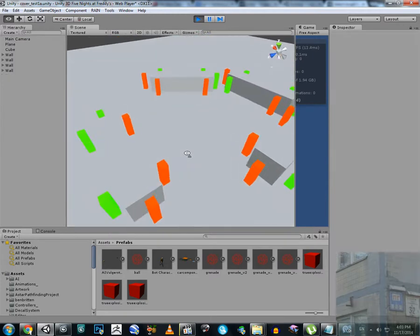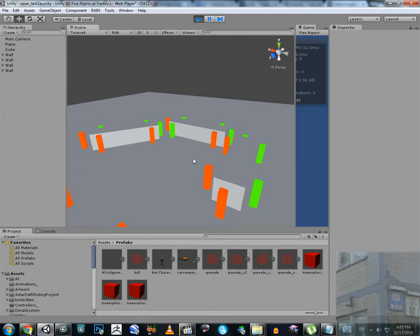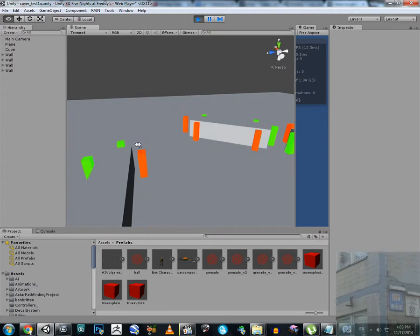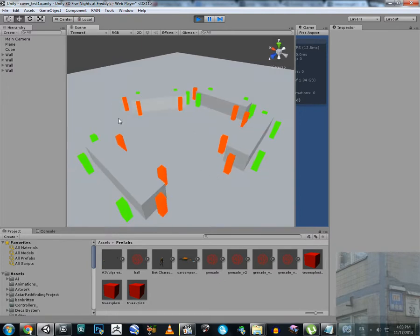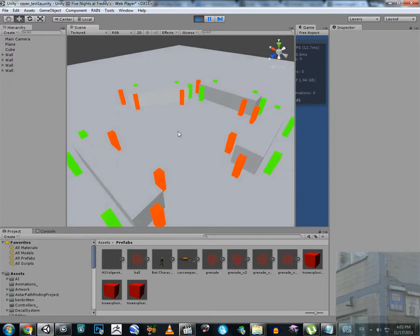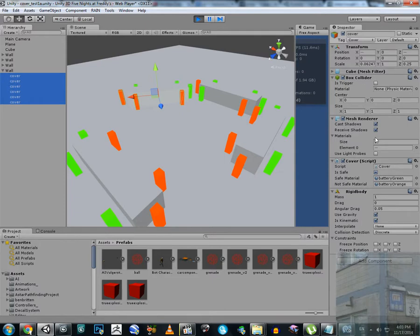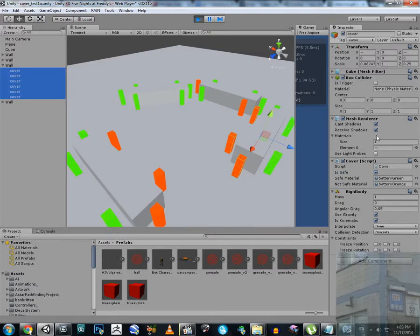Boom! And you can see that some of the cover points now have an orange color. What does that mean? It means that those cover points are not safe — the grenade will reach the NPC if the NPC is located in those cover points. So now I'm going to reset everything.